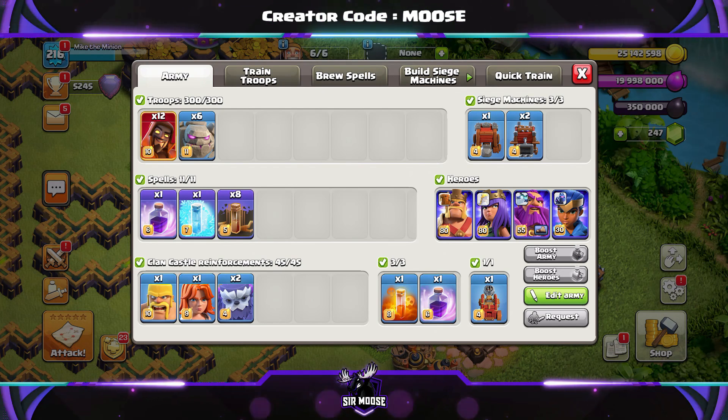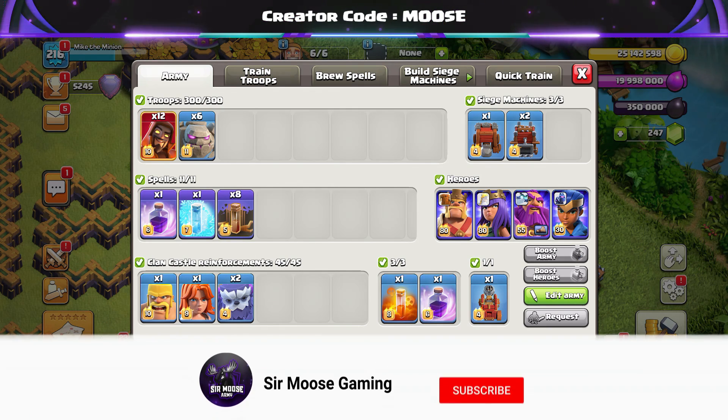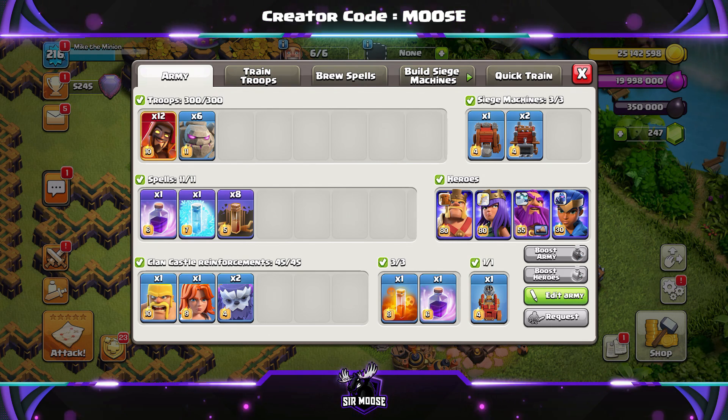Your army is going to be 6 golems and 12 super wizards. Spells are going to be 2 rage spells in total, 8 earthquake spells, a freeze spell, and then a poison spell to sprinkle on top. Clan Castle Troops are going to be 2 yetis, a Valk, and Bob the Barbarian. Siege Machine is either going to be the Flame Flinger or the Log Launcher.